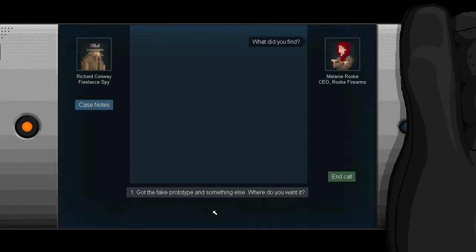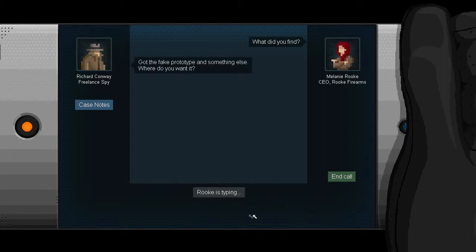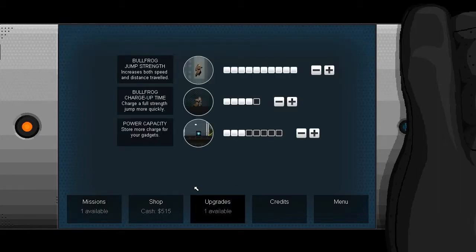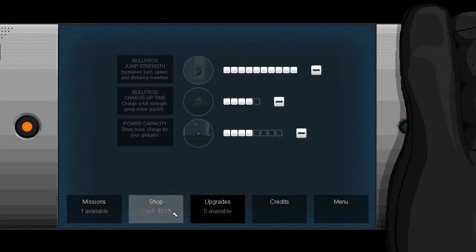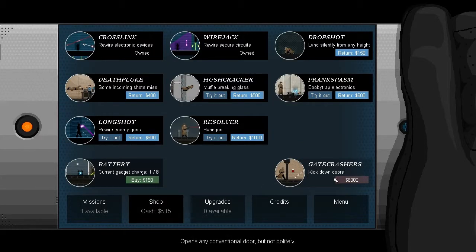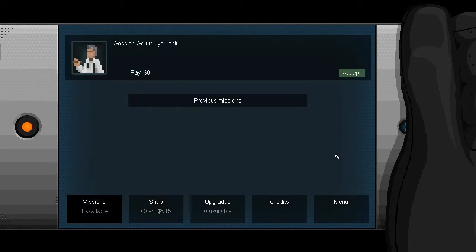What did we find? Got the fake prototype and something else. Great work - same dead drop as last time. Awesome. Gessler seems happy. Let's get some more charges. Gate crashers kick down doors - interesting, that's a lot of money. I think we're okay then. I will wait and see if we can find some batteries in the levels - that tends to be my approach to consumables.